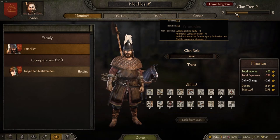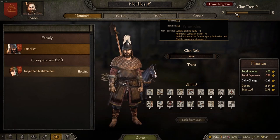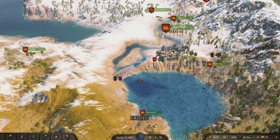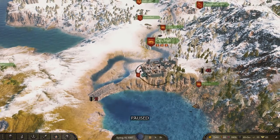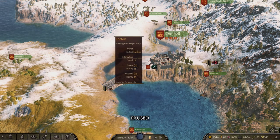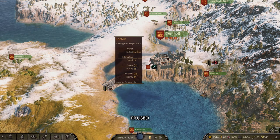Once you hit renown level one, you can become a mercenary with your party to a faction and start waging wars on their enemies. Once you hit level two, you can become a vassal — an actual nobleman for that clan. And once you hit level three, you're eligible to create your own kingdom, which is where all the fun is. To build renown, you want to be fighting battles that are fairly even. If I fight 11 looters with my 65 units, I gain very little renown. You want to fight a battle where you're outmatched — like taking on an army of 70 — because you gain more renown for winning that kind of fight.